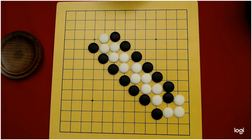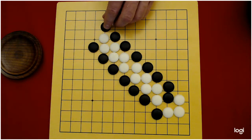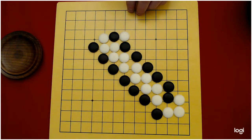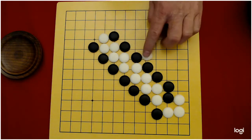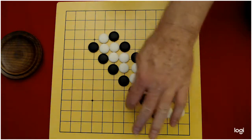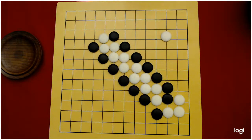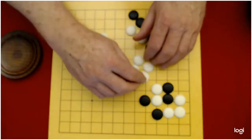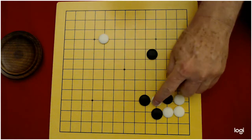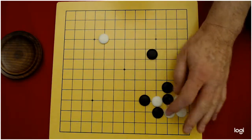Now we come to another capturing technique: double atari. White now has all these wonderful cutting points and they make a double atari every time. They can play here and put these two stones in atari — if black saves one, white simply captures the other. Black plays here, white captures this stone. They have double atari after double atari. Black should have realized this stone was a ladder breaker and captured rather than let white get out and connect to it. This is important because it's a cutting stone — the black stones cut the white stones apart, but the white stones cut the black stones apart too.